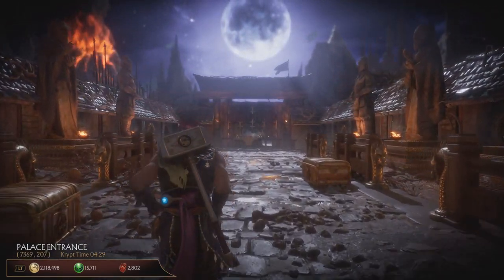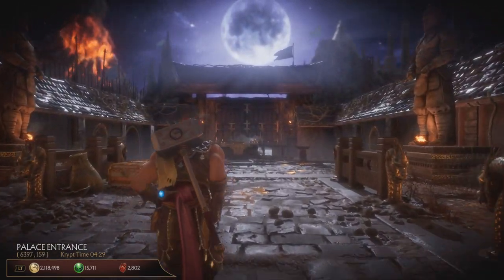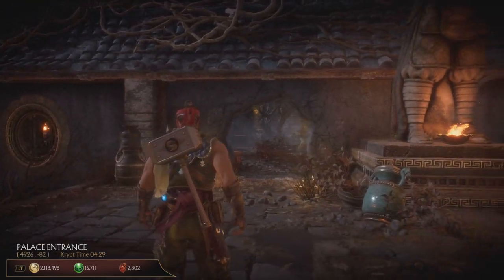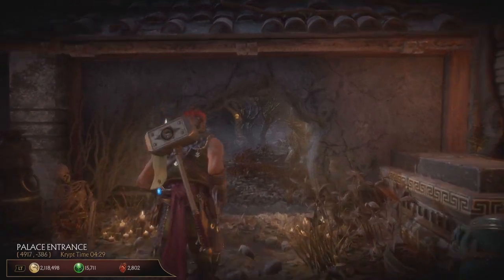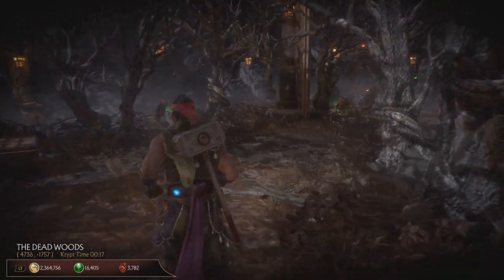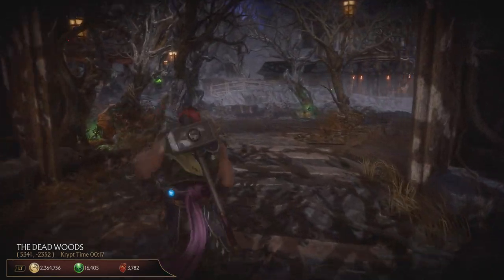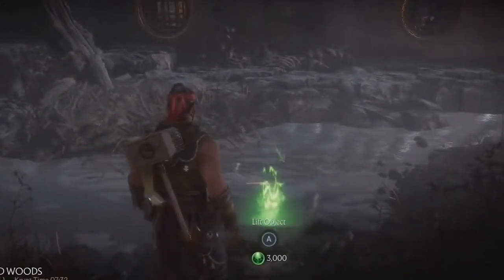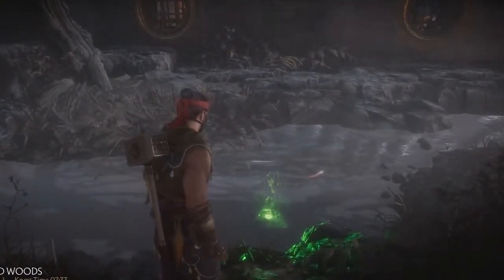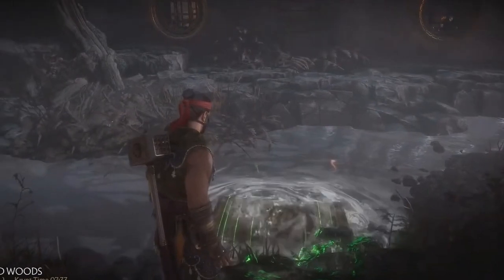The next chest is located in the dead woods. You will have to lift the chest from the water, paying with green souls. It used to cost 3000 of them, but I think it costs less now after the game was patched up.